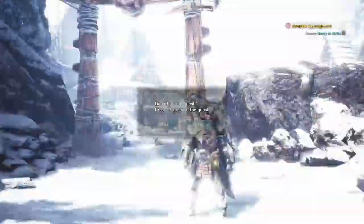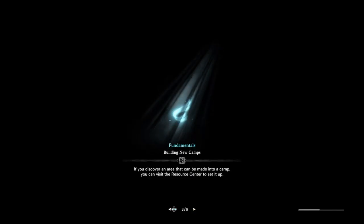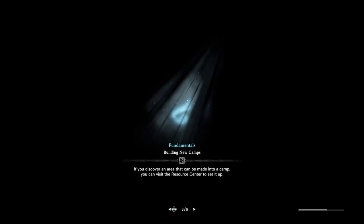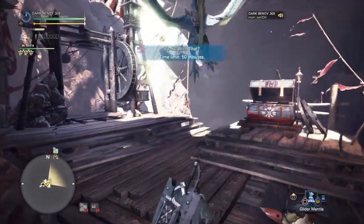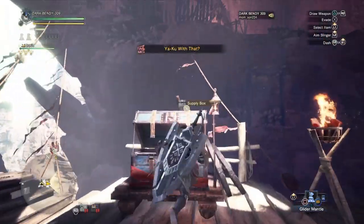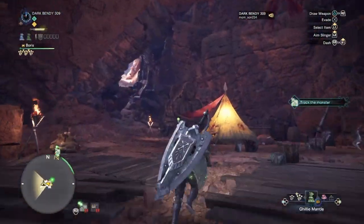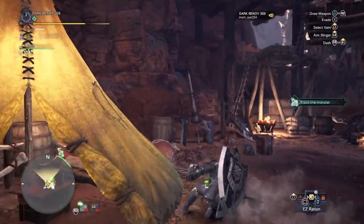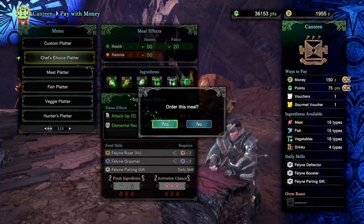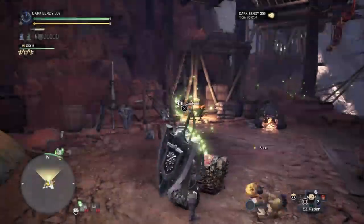We're going to do this arena quest against Kuluyaku and Tzitzi-Ya-Ku. As you can see, the quest is called 'Yaku With That,' and we're playing Iceborne. I have to accept a quest called 'Ready to Strike' but I can't because it's too hard. Make sure to bring the items you need with you, and eat at the canteen to upgrade your health — health plus 50 and stamina plus 50.